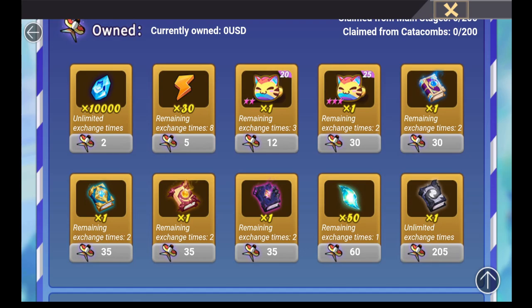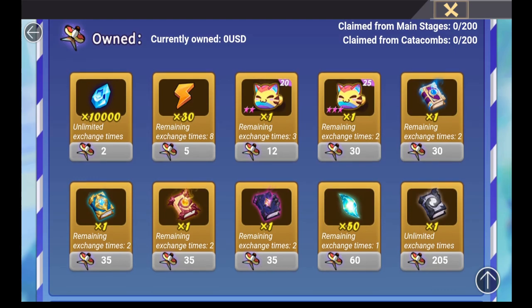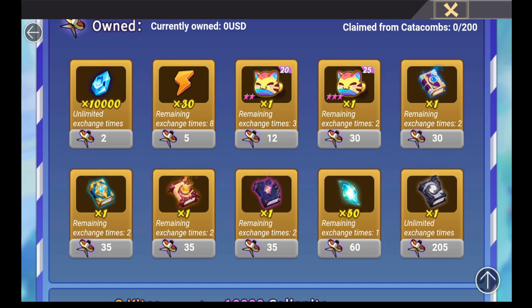Personally, I'm most likely not going to spend any money when the paid part of the event releases — I'm happy going freemium and I still get an opportunity for an L&D scroll. My plan is to grind out the 400 kites and get the L&D scroll, 50 void stones, two mystic summon scrolls, two 3-star ascension cats, and with the 15 remaining kites I'll grab three lots of energy — that rounds me up to 400 kites.